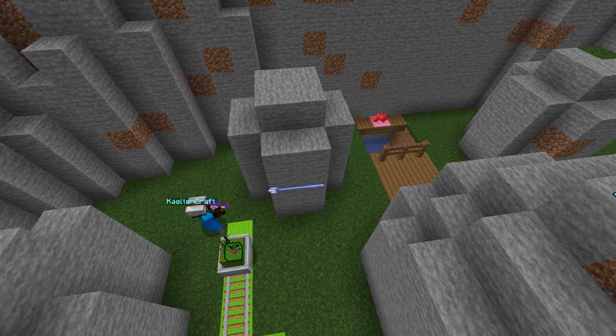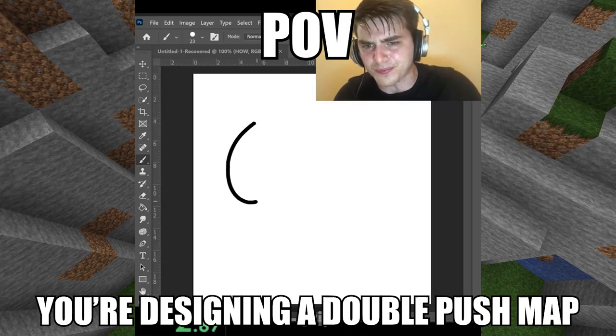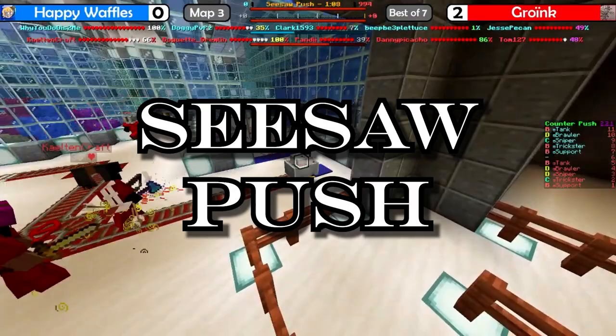Both teams have a minecart to push. The winning team is the one who pushes the cart to the end of the map. It's like Payload Race from TF2. Due to being a generally terrible game mode and hard to design maps for, it's not really played anymore.